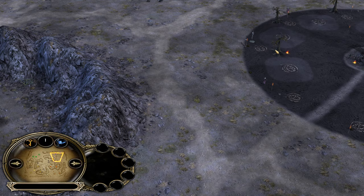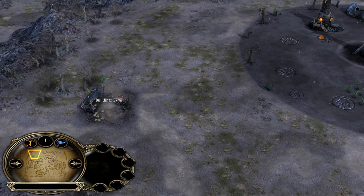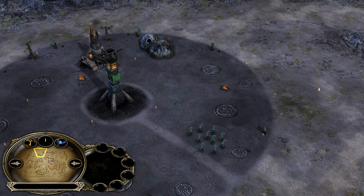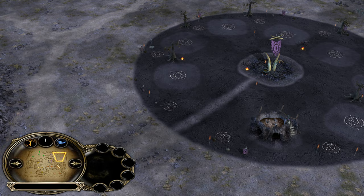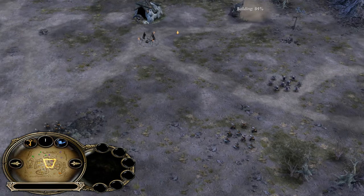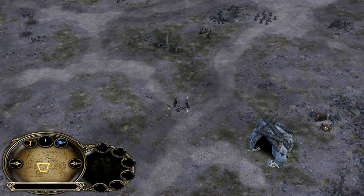Double Mordor against Gondor Isengard — a tough matchup for the Double Mordor team, because Gondor Isengard is one of the strongest combinations in a 2v2 match in BFM1. We have the green Isengard player and yellow Gondor player against the orange Mordor player and purple Mordor player. This is the map Emin Mule, which you potentially don't know, because most matches are on Anurion.